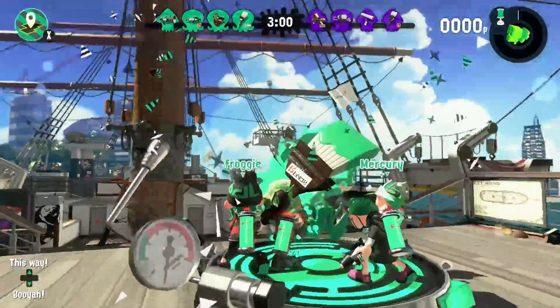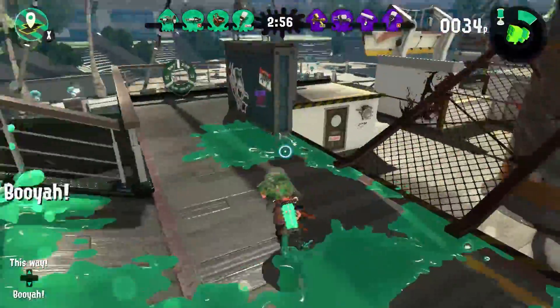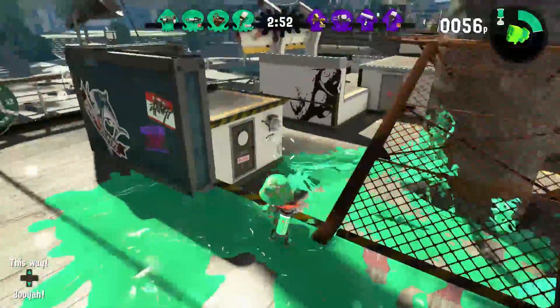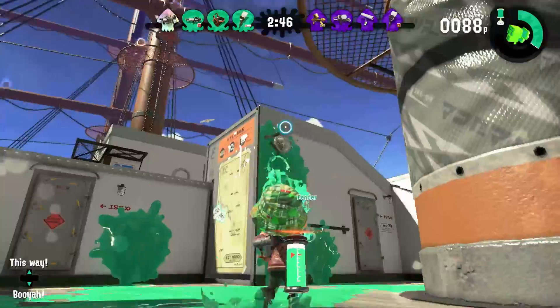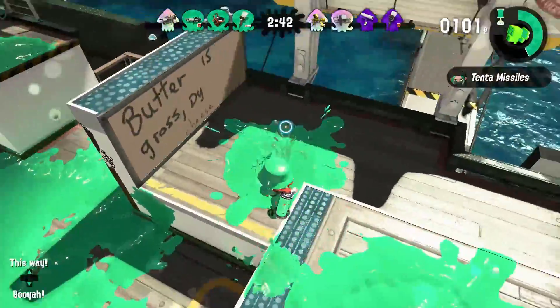If you flick your controller, the paint moves in a weird way. Instead of just going straight, you can actually curve it, which is interesting. Does it have a practical use? Probably not, but it looks cool. But I want a 360 slosh — spin around and boom.